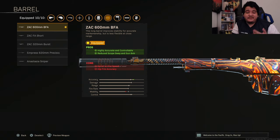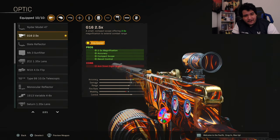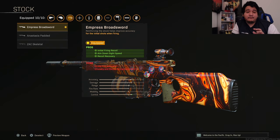The barrel also gives reduced scope sway and gun bob, so when you're aiming down sights you won't have as much sway and the gun will be a lot more stable. Our optic is going to be the G16 2.5x — one of the best optics in the game, just like the VLK from Modern Warfare 2019; you'll be able to see and zoom in on opponents easily. Our stock is going to be the Empress Broadsword, which gives initial firing recoil control — those first couple of bullets are going to be very accurate, which can be the difference in life or death situations. It also gives ADS speed and recoil recovery.